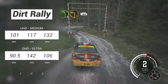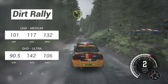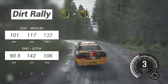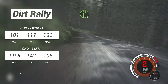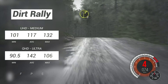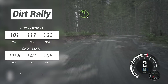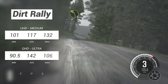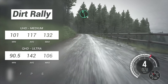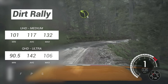I wanted to try Dirt Rally, and even with an aged engine it's a very good looking game. UHD medium saw an average of over 115 FPS, meaning you could crank those settings and still get excellent frame rates. QHD Ultra had an average of over 100 FPS, and that's completely acceptable. Across the board, minimum frame rates are impressive, barely dipping below 90.